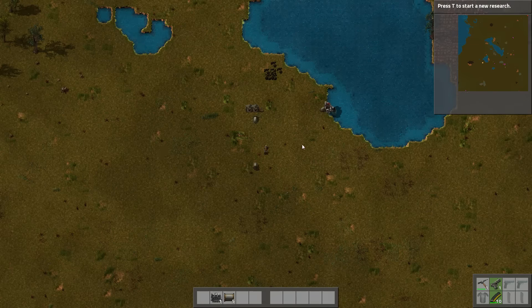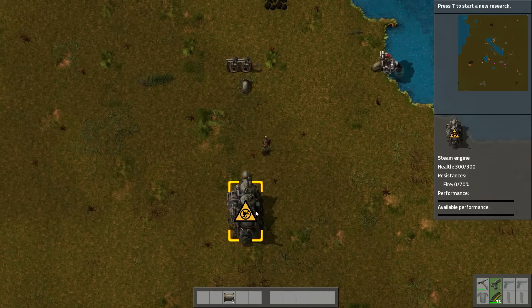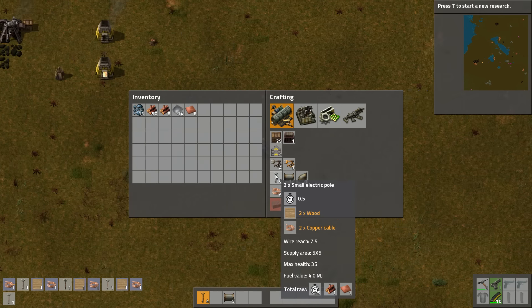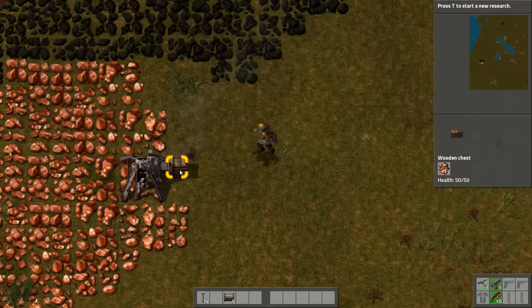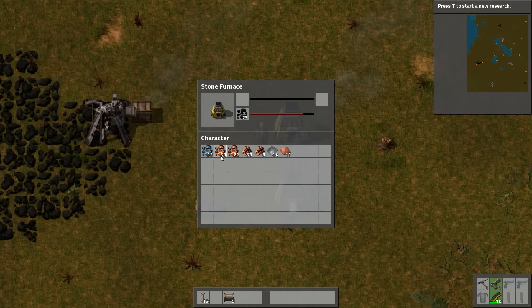I want to keep mobility here so I can still move between facilities. Here's the steam engine — it says it doesn't have any power attached. In order to fix that I'm going to make some small electric poles. They take copper and wood, so let's take some more of the copper. Wow, 70 copper already — this thing is going to get busy.